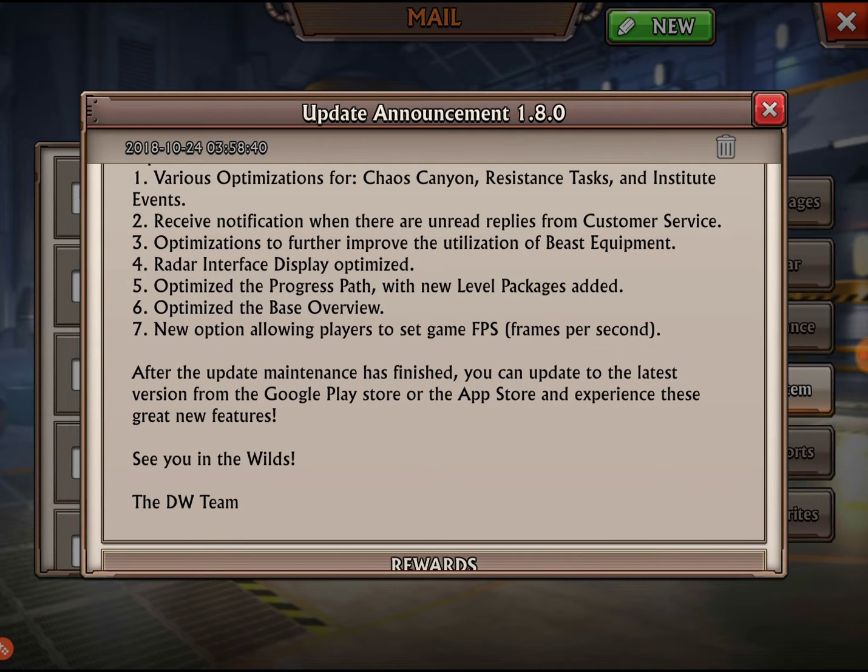For optimizations: various optimizations for chaos canyon, resistance tasks, and institute events. You can now receive notifications when there are unread replies from customer service. Further optimization for beast equipment radar interface display, progress path with new level packages added, base overview, and a new option allowing players to set game frame rate — that's pretty cool.